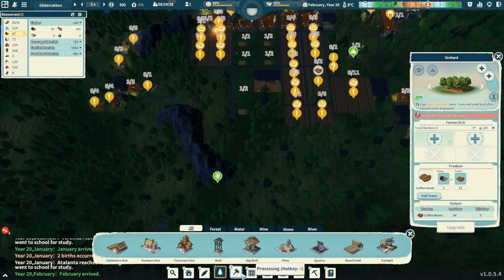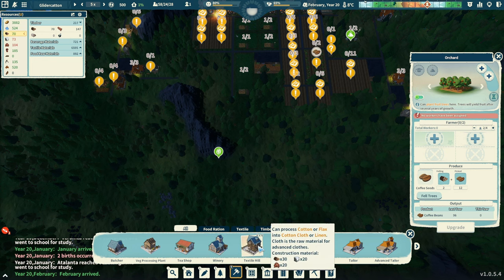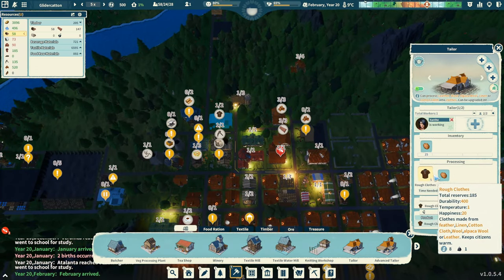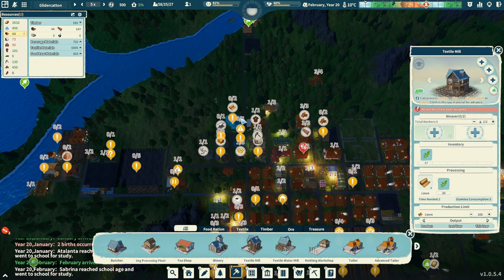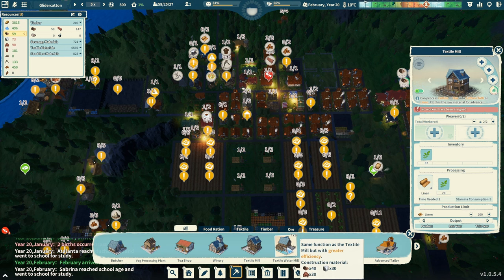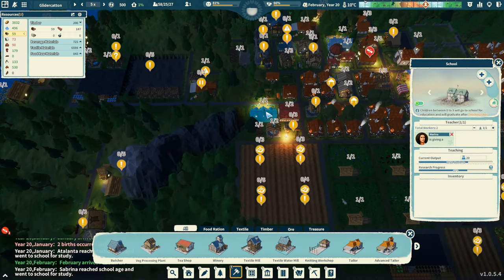This menu has some extra stuff: butcher, veg, tea. Winery — we have not done that, and I don't know that we're growing grapes. Textile mill — we have that. Is anyone working in it? No. We've been kind of sending a person back and forth between the tailor building and the textile mill. We've got plenty of flax to produce. We'll stick with that formula of juggling people back and forth. Watermill — we haven't done any of the watermills. Knitting workshop — we made some fishing nets. Are we still making fishing nets?